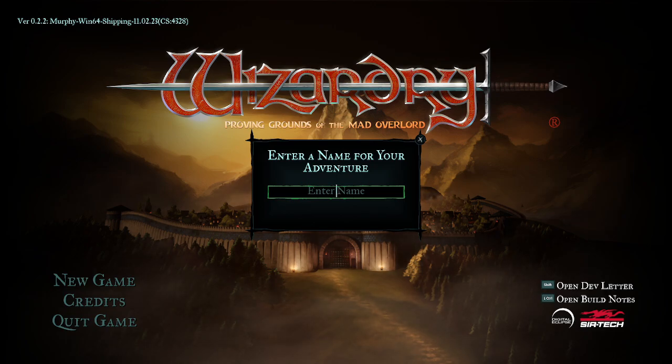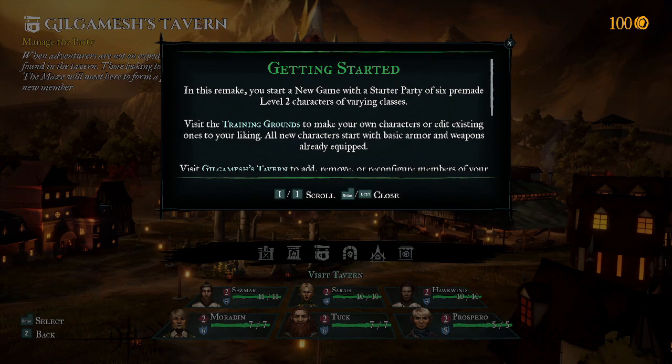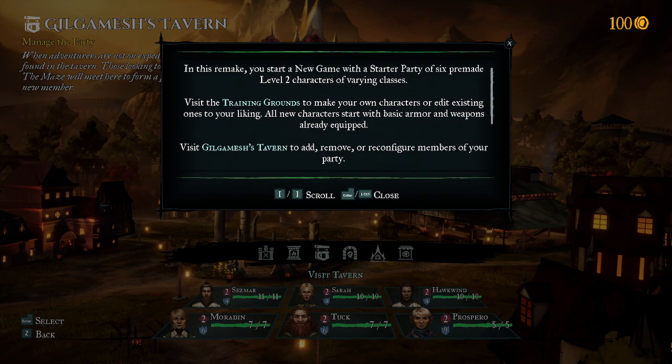In a new game, we're going to create our adventure - Gizzy Gamer Dad. In this remake, you start a new game with a starter party of six pre-made level two characters of varying classes. Visit the training grounds to make your own characters or edit existing ones. All new characters start with basic armor and weapons already equipped. Visit Gilgamesh's tavern to add, remove, or reconfigure members of your party.